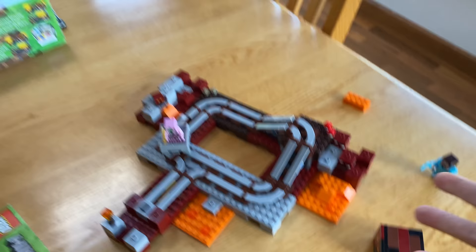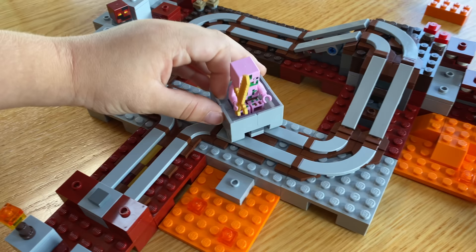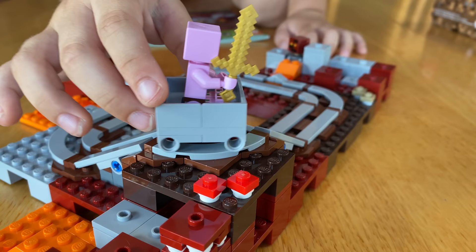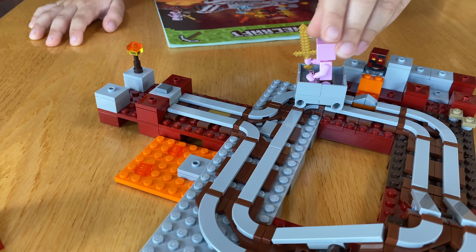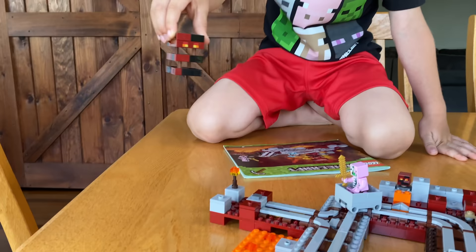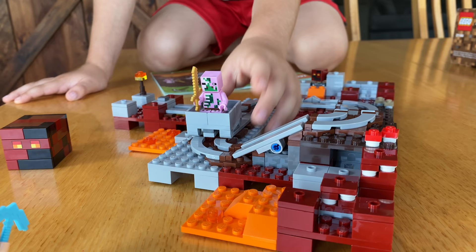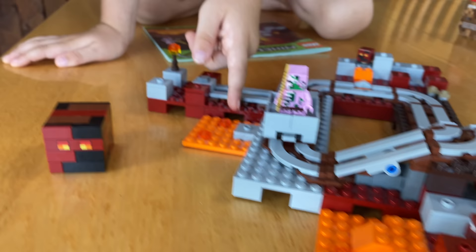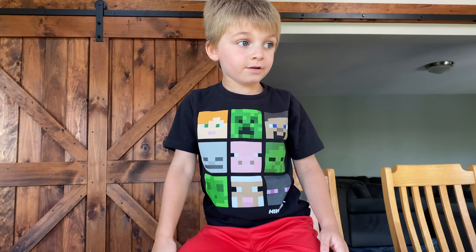Clark finished building the Nether Railway last night because we had to finish it before getting into the Farm Cottage. This set is amazing - it has a little mine cart. You can turn it into whatever you want - it goes up, casting motions, turns, down the ramps, and bounces a guy up in the air. Zombie Pigman is running. We've got Steve watching the whole thing go down. There's like a little pale lava, some other bricks. There's lava everywhere in the Nether - you can't even put water in the Nether. Not a single water drop.